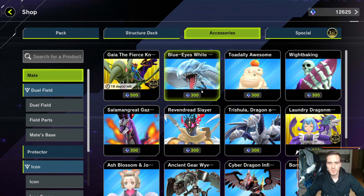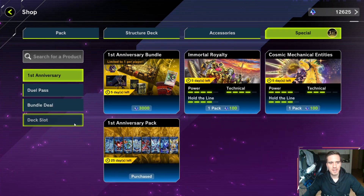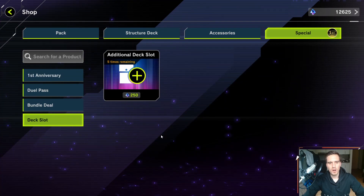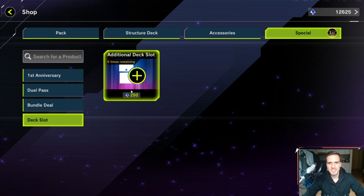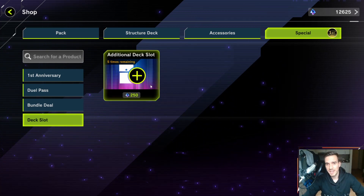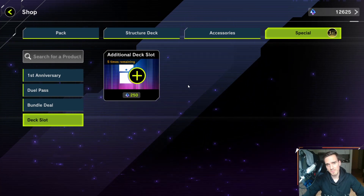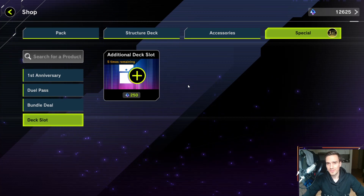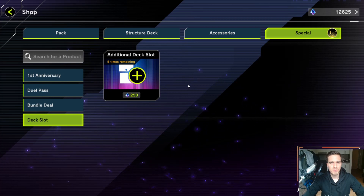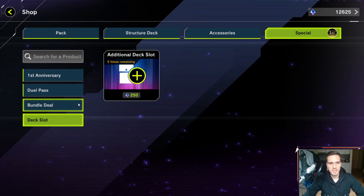Then we come to the special category. Deck slots — you don't really need them. Of course if you have so many decks and don't want to delete your deck lists, go ahead and buy an additional deck slot. But there are so many deck slots available that you can always manage. Even if you fill them up, maybe delete a deck. You could buy one for 250 gems — that's not the end of the world.